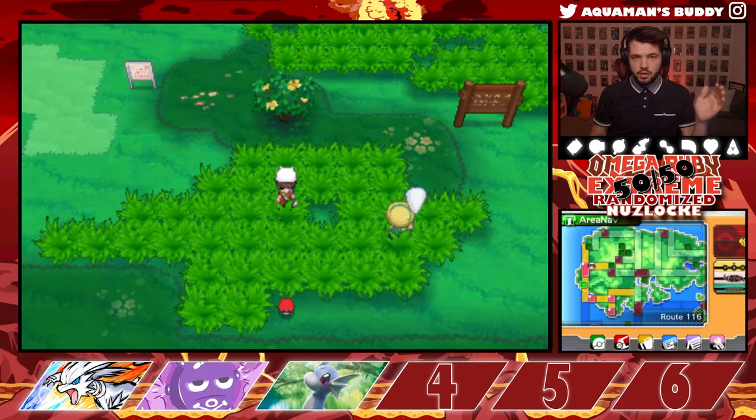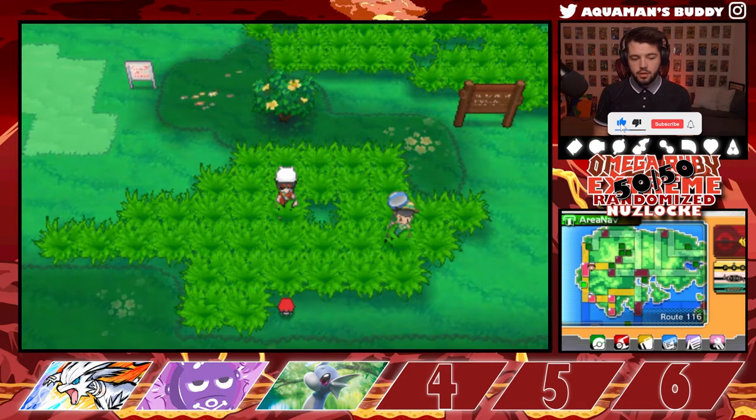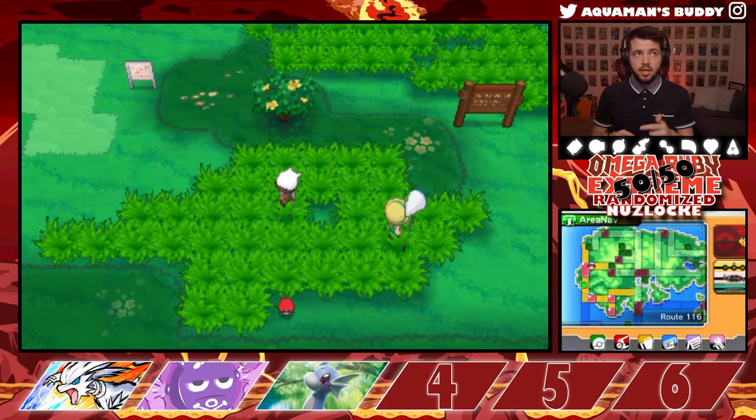Please check those out and as always, like, subscribe, comment. If you comment on a video, you will get named after a Pokemon. If you need an update on the rules, they are below. Basically every encounter, I have to flip a coin. If it lands on heads, we get to go after it. If it lands on tails, we have to forfeit it. We can still battle it, but we can't catch it.